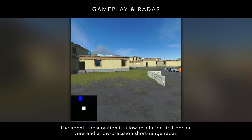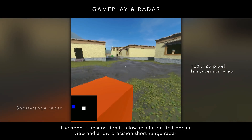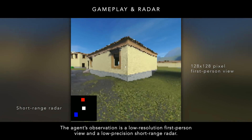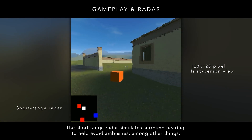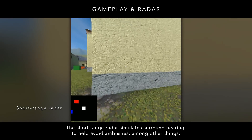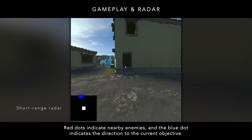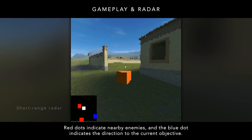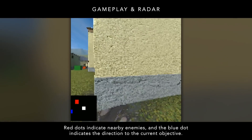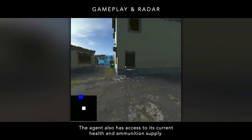The agent's observation is a low-resolution first-person view and a low-precision short-range radar. The short-range radar simulates surround hearing to help avoid ambushes, among other things. Red dots indicate nearby enemies, and the blue dot indicates the direction to the current objective. The agent also has access to its current health and ammunition supply.